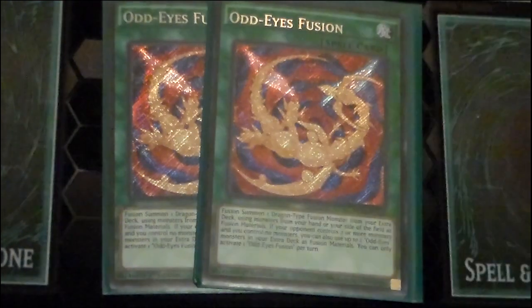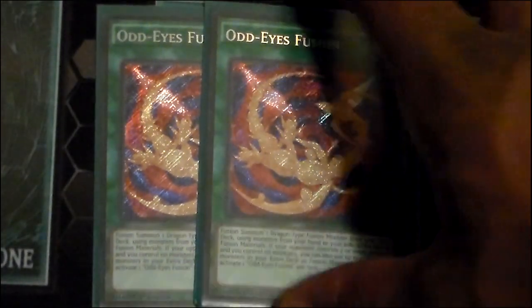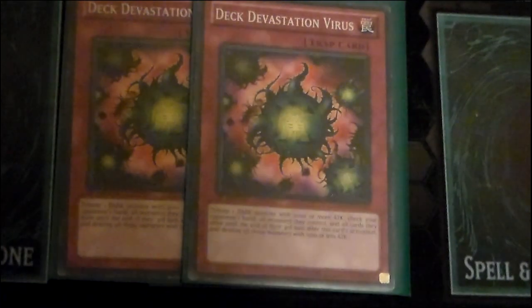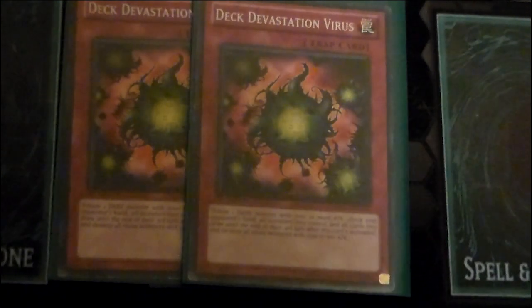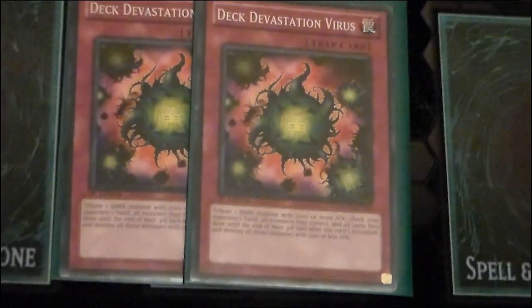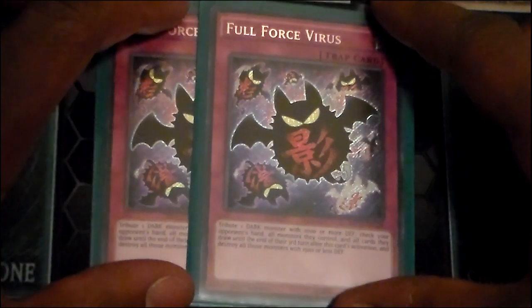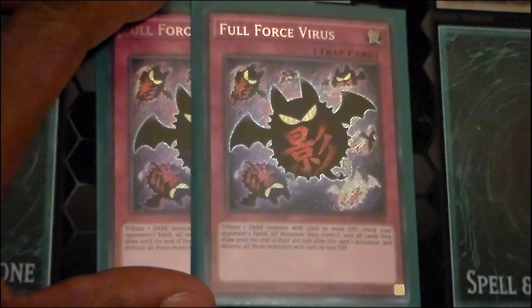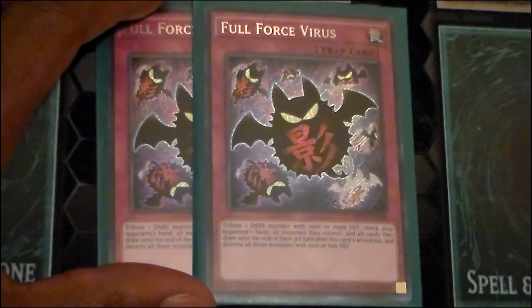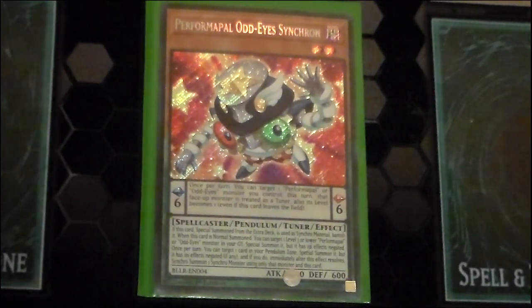Two copies of Odd Eyes Fusion, because Odd Eyes is a fusion-based deck — we have Vortex Dragon, Starving Venom, and a myriad of other Odd Eyes fusions, so this helps you get there. Two copies of Deck Devastation Virus, because a fair amount of the Dark monsters in this deck have 2000 or more attack points — helps get rid of a lot of cards, specifically hand traps. Full Force Virus as well, since many cards here have 2000 or more defense and are Dark monsters. One copy of Eradicator Epidemic Virus — you're only allowed one copy; it's more of a flavor choice I cited as an option.